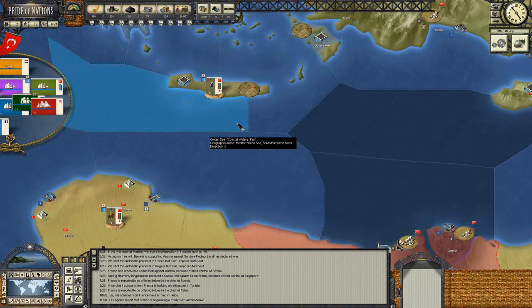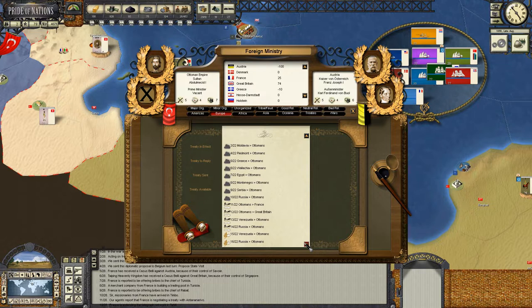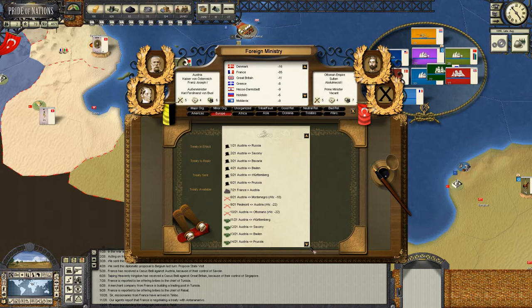We'll put on pause then, pass turn. We don't have any significant military moves planned. Let's check foreign policy - make sure we're not accidentally at war with France without realising. No, it's fine. So it's still Austria, Bavaria, and Baden - Austria and their puppets basically. Let's check who Austria is at war with: Piedmont and Montenegro.